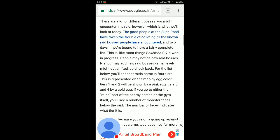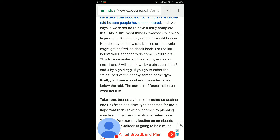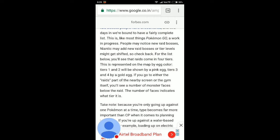Since Pokemon Go is a work in progress, people may notice new raid bosses being added and tier levels might shift, so check back for updates. Raids come in four tiers, represented on the map by egg color. Tiers one and two are shown by a pink egg, tiers three and four by a gold egg. On the nearby screen or the gym itself, you will see monster faces below the raid indicating the tier.